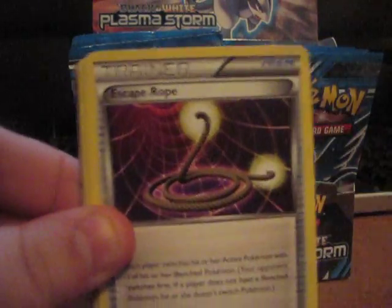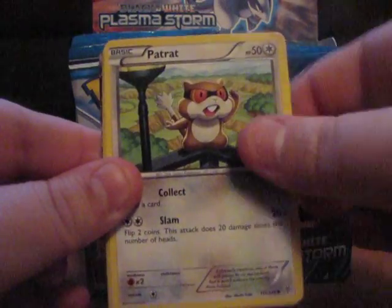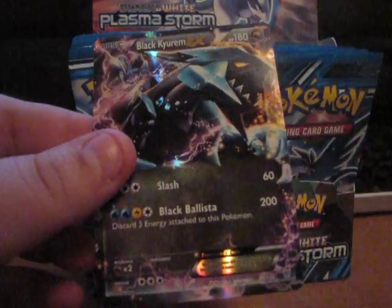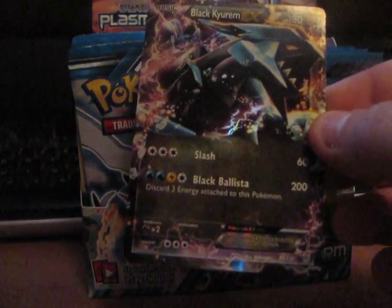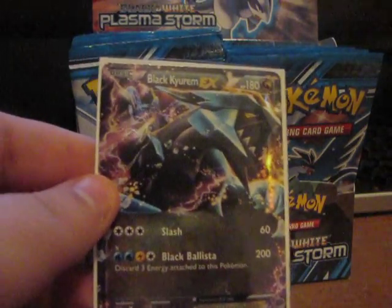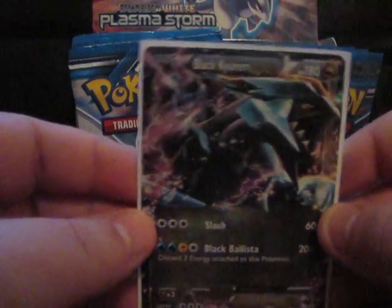All right, so here we have a Colress machine, Escape Rope, Girder, Cherubi, Zubat, Petrat, Patrats, Rufflet, Reverse Holo Eviolite — that's still pretty playable, so that's nice. And nice — a Black Kyurem EX! Awesome, this card is actually pretty good. Let's sleeve this baby up. Oh, that is such a nice card. Look at that — gotta love that artwork. That'll help my EX collection. Awesome, such a sick pull.